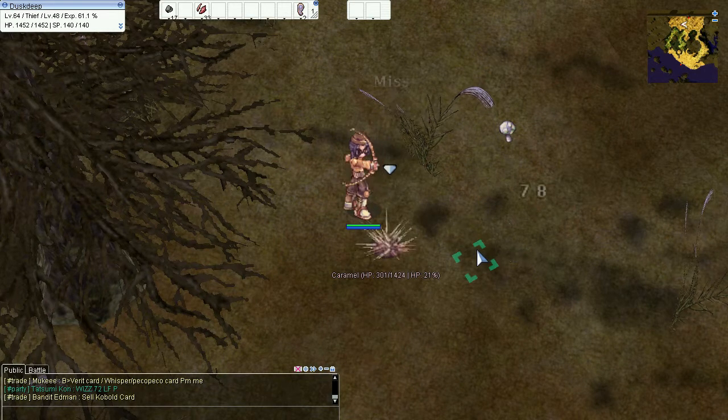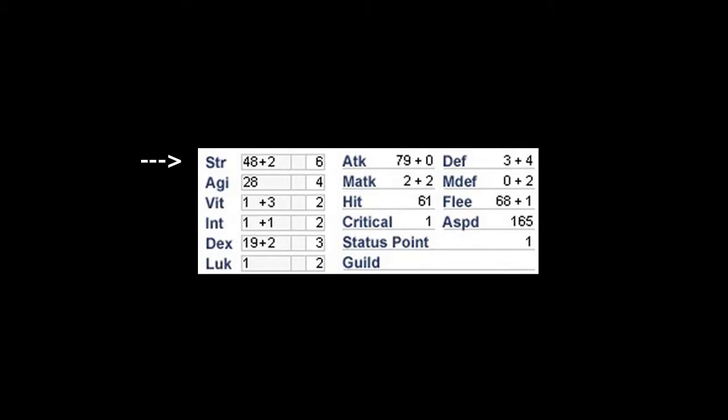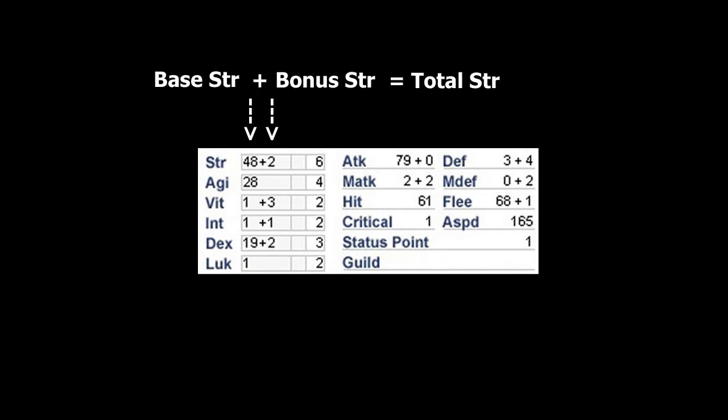So what does Strength actually do? Let's start simple. This is what Strength looks like in the game. The first number, 48, is what we call my base Strength — it's the number of points I've invested into Strength through level ups. The second number, 2, is what we call my bonus Strength — it's the sum of all Strength granted to me by other effects, such as job bonuses, skills, buffs, and equipment. My total Strength is just my base Strength and my bonus Strength added together — in this case, 50.